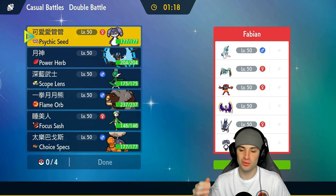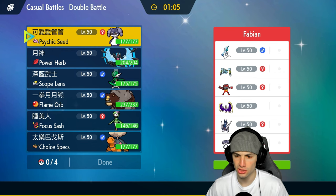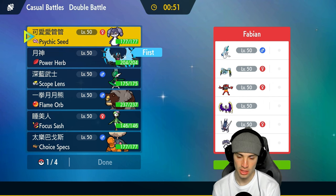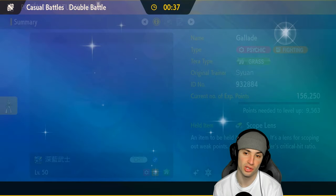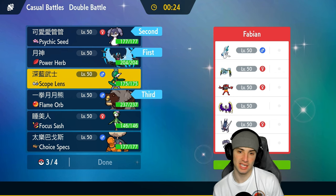Match two: we're going up against a Lunala trick room team. I haven't showcased Lunala yet in Regulation G — definitely got a team coming for you guys. We're almost done showcasing all restricted Pokemon. I don't mind going into Trick Room; I think we thrive there. Leaving Necrozma in since it's Ghost type, so Fake Out won't affect it. I'll also consider Indeedy to stop Fake Out all around. We'll bring Ursaluna and Glide — I like its moves, typing, and Scope Lens for crits.